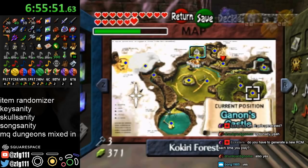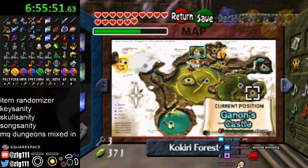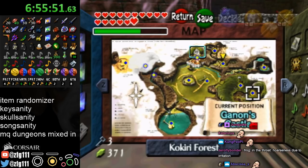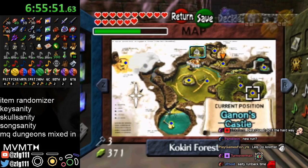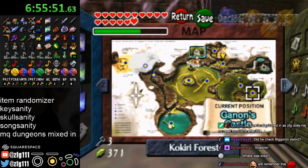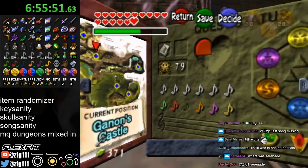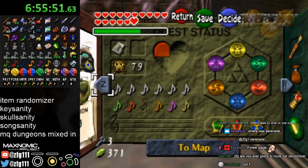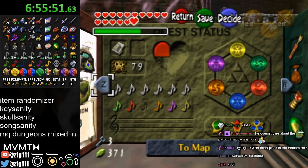Last bottle in Ice Cavern — I'll check in a second. I forgot to check something really obvious and it was the bottle — it was the Gold Skulltula above Impa's House in Kakariko. It generates a spoiler log when you generate the ROM — you need to generate a new ROM each time you play. Ice Arrows — Gerudo Fortress Rooftop Chest. Where is Serenade? Gerudo Training Grounds Heavy Block First Chest. Alright, I think that's pretty much it on stuff to check.